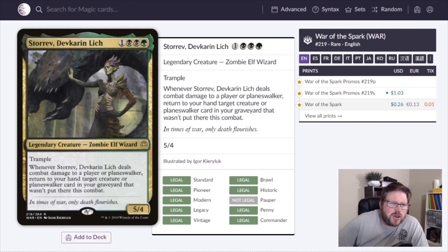Speaking of card draw on creatures, Storev, Drevakar Devkarin Lich — one black, two green for a Legendary Zombie Elf Wizard. It's a 5/4 with trample. Whenever Storev deals combat damage to a player or planeswalker, return to your hand a target creature or planeswalker card from your graveyard that wasn't put there this combat. This 26-cent card is basically a permanent creature or planeswalker tutor when it connects.